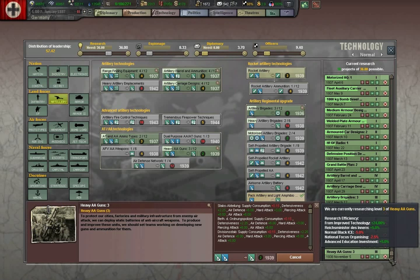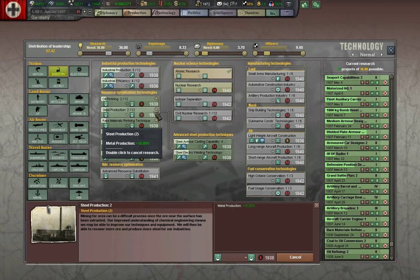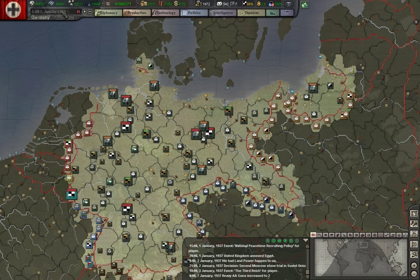We don't need to keep researching heavy artillery guns at this time. We're going to continue with our improved production setups. We will need the better steel production capabilities over here in time — it does unlock those techs.